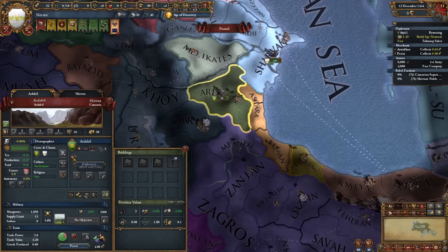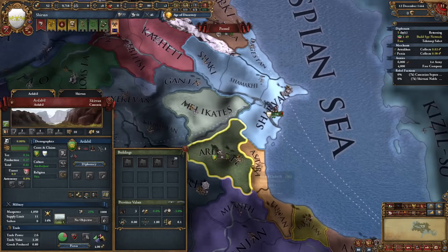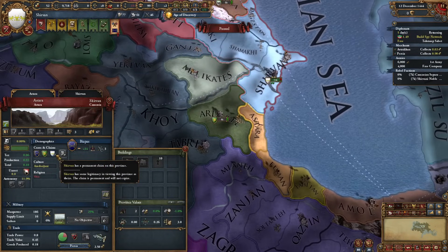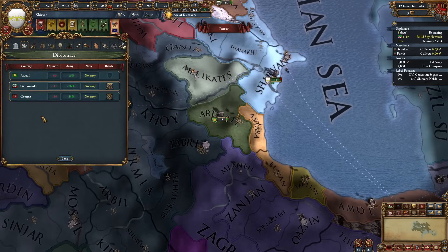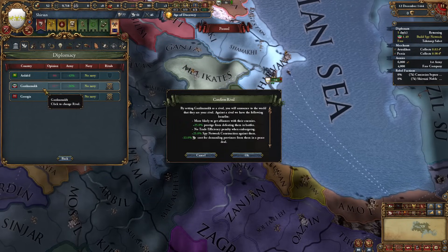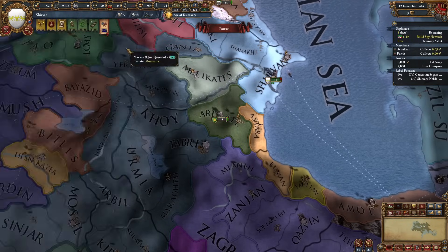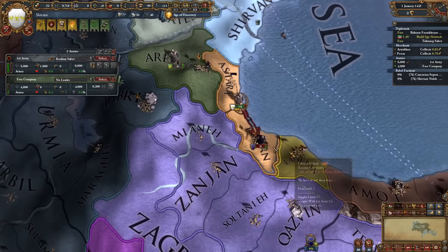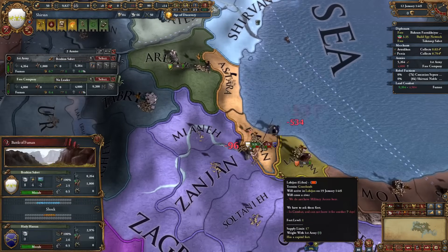Biapas has no alliances and Ardabil only has one. I think I will go for Biapas because I have permaclaims on them. Let's select them as a rival and also go for Gazimuk and Ardabil. Let's start this war right now.